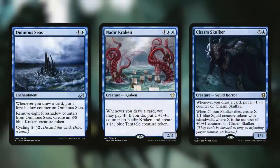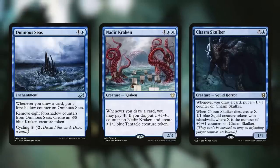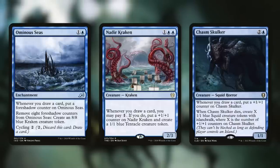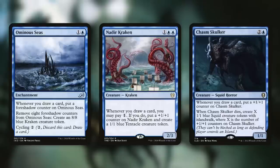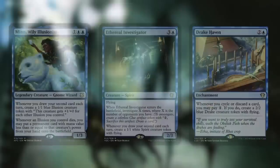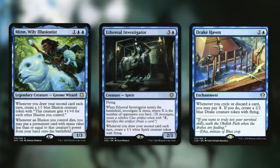We can also make a massive army in absolutely no time with Ominous Seas, Nadir Kraken, and Chasm Skulker. Ominous Seas: draw cards to get foreshadow counters, remove eight to get an 8-8. Nadir Kraken: whenever you draw a card, pay one to get a counter on the Kraken and a 1-1 tentacle token. Chasm Skulker: whenever we draw a card, get a counter; if it dies, create X 1-1 squid tokens with Islandwalk where X is the counter count. Different ways to go wide or go big — our army can become quite deadly in no time. We also have Mu Yanling, Ethereal Investigator, and Drake Haven.